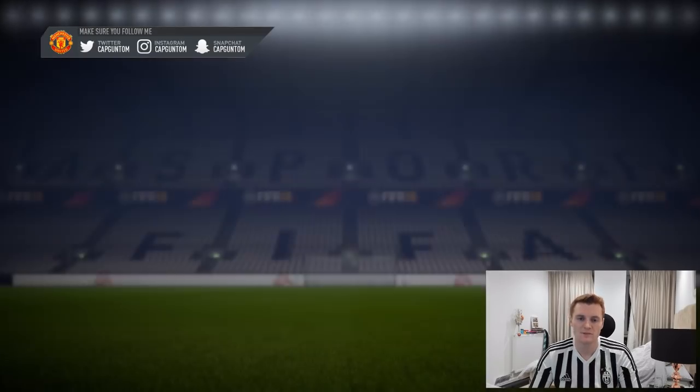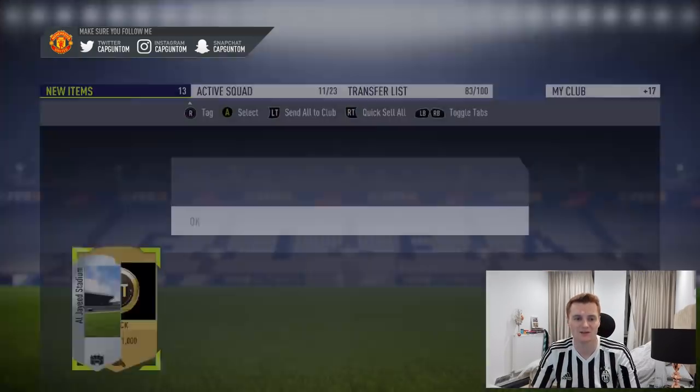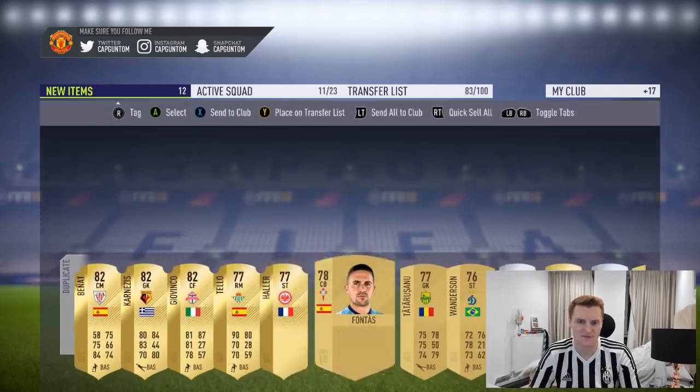I've skipped the boards pack — last time I did this we got Handanovic, this time we get Mbappe. Skipping it — just seeing the player might be the way to go, boys and girls. Just Mbappe, but that's more than enough for me. He's like 50k.